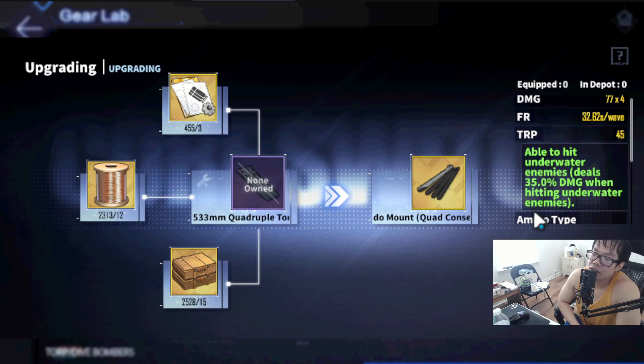I can definitely see some usage in this for events, because nowadays events have so many submarines you basically have to bring these. Having this torpedo plus hedgehogs for your auxiliary can make things much faster for clearing trash. That said, hedgehogs can already destroy most submarines, but having the option is nice. For general content though, this is probably not worth it — probably just for events. I probably wouldn't use this in World 14.